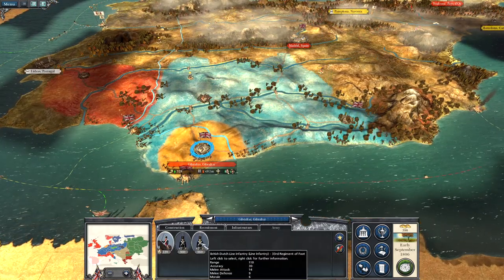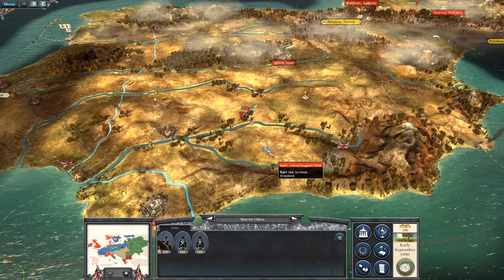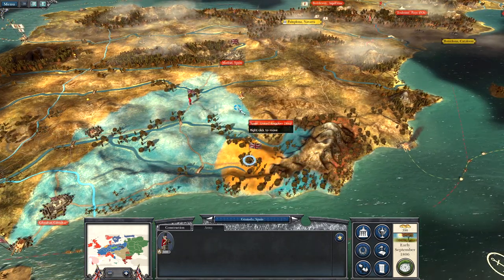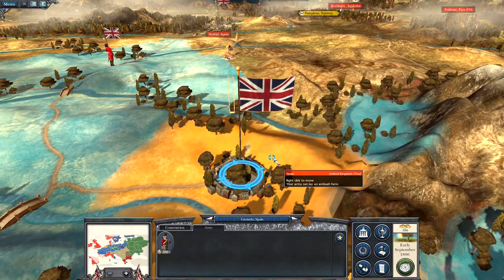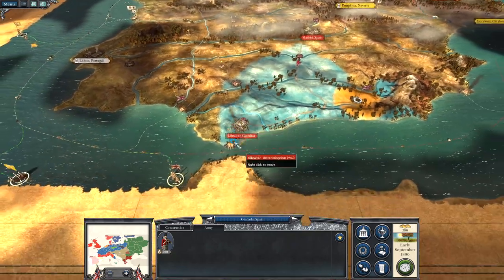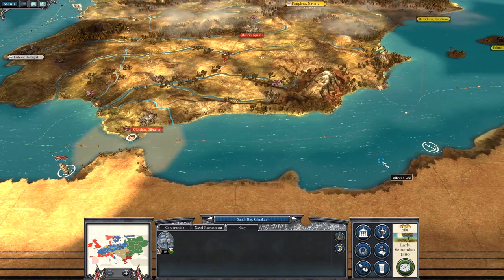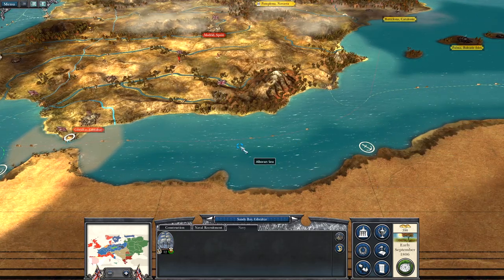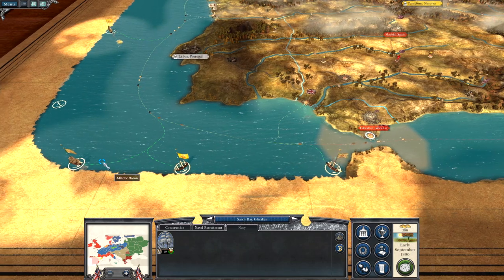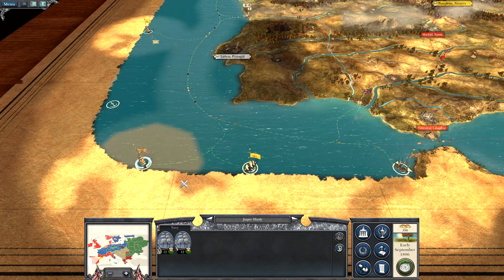I could send this army up as well to help defend. The music's all messed up. I'm going to leave this guy in here for now. I'm going to go ahead and end the turn. Should I send this guy over here or push further? I'll send him over here — we'll get some more tea. We need more tea.